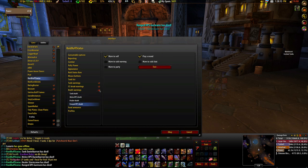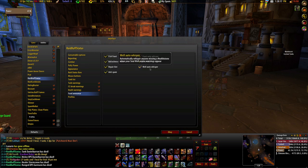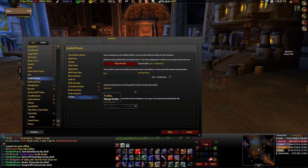Lastly, it also announces whenever a fish feast is placed, or a mage table or a cookie pot. It also goes ahead and warns the raid when these consumables are about to expire, and whispers people automatically that they should go ahead and eat the fish. It's good for you.